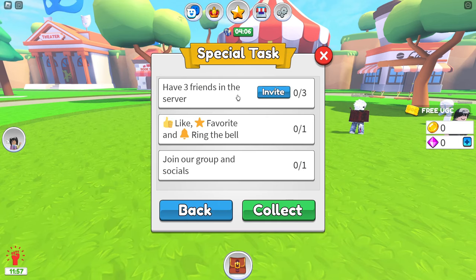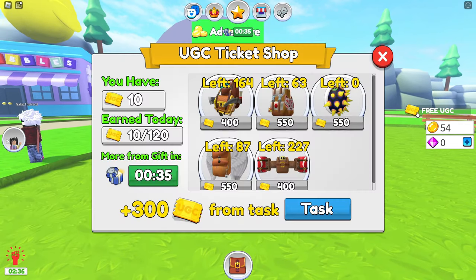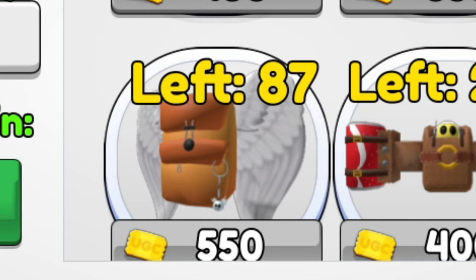There are also 3 tasks that you can complete to get a bonus of tickets. You need to join their group, like their game, and have 3 friends in the server at one time. Once you claim all of the tickets that you need — 550 tickets — you'll be able to claim the backpack completely free.